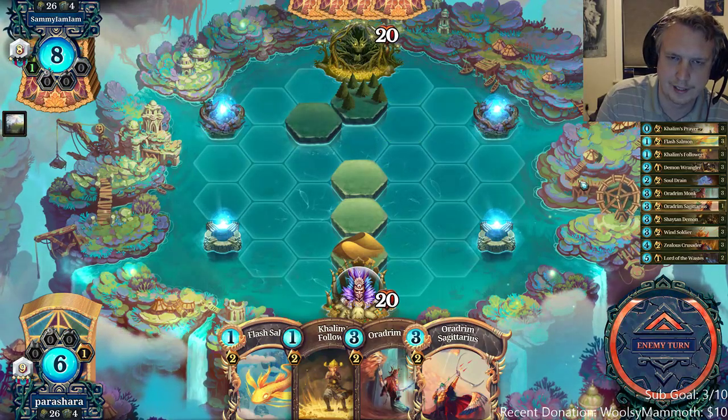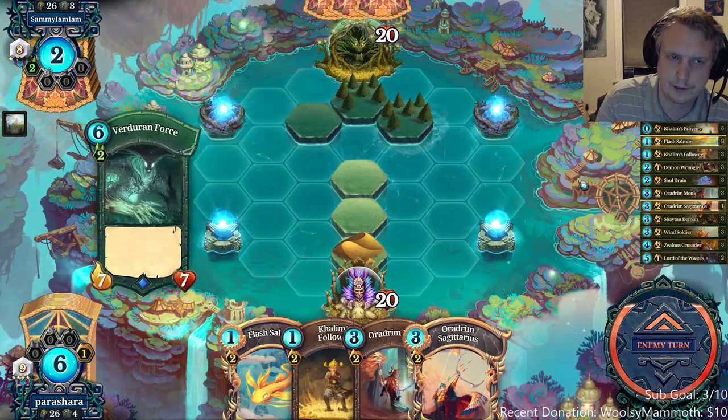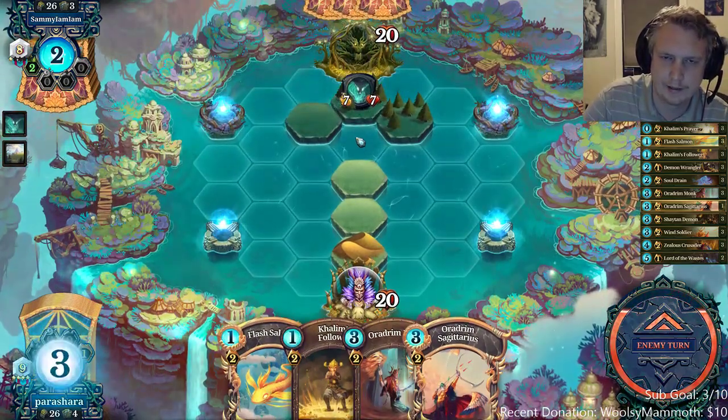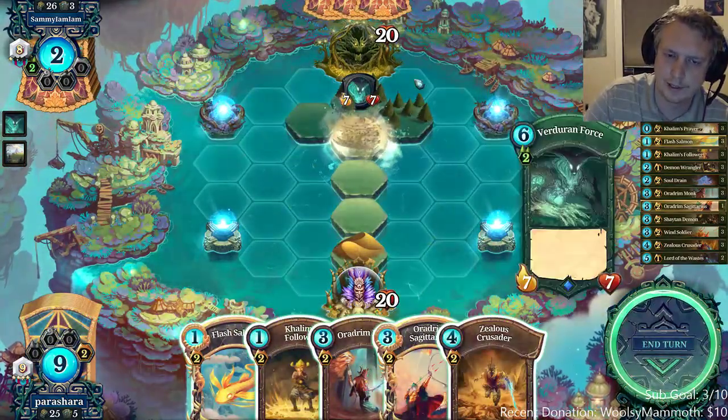He almost has an elemental as well — that's really frustrating. Oh wow, he didn't. So he's giving me the two lands from his face spot — that's another reason yellow rush is so consistent.